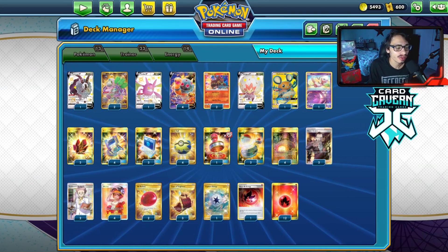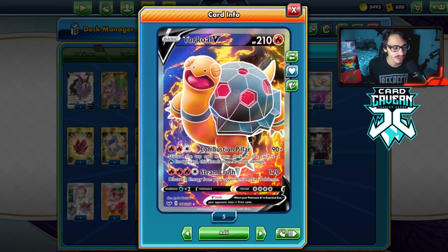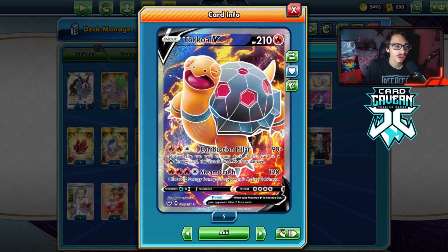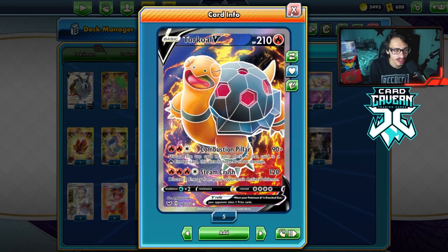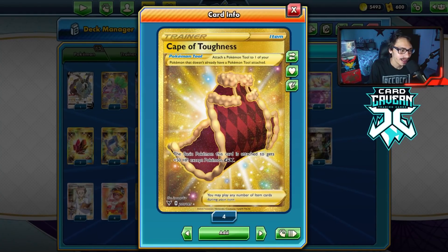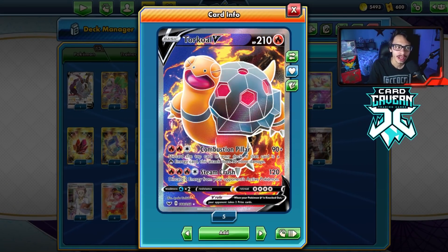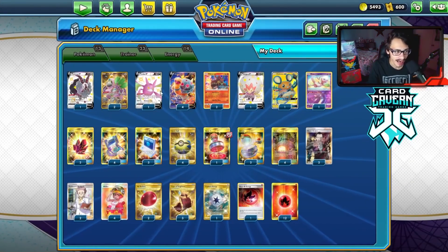Let's look at the list. I wanted to try this Torkoal V one last time before rotation, because without Welder this card is extremely slow and probably won't work. Torkoal does have a hefty retreat cost of four, which plays well with Buff Padding, but I'm playing Cape of Toughness instead — giving Torkoal 206 HP, making it a tanky two-prizer that removes energy and two-shots most Pokemon.